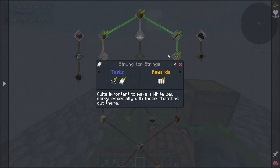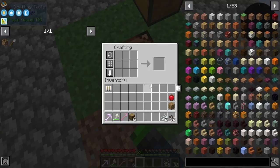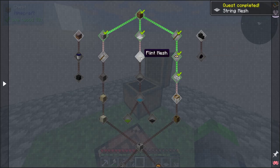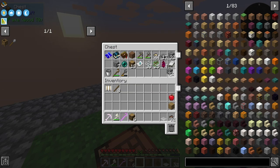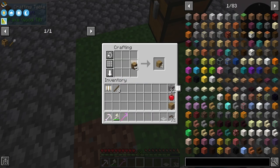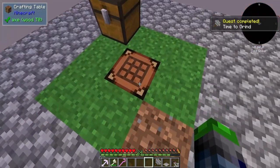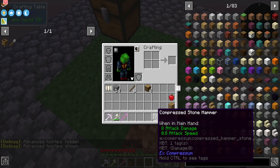We got those quests done. Now it's wanting us to make some string meshes, so we're gonna go ahead and do that — super easy, just a three by three of string gives us the mesh. We got it. It wants us to make the flint mesh — we'll work on that in a bit. We need to make the hammer here and the compressed hammer. We do need some cobblestone and some more sticks — we need a total of 18 sticks. This will give us nine hammers, which is good for uses, and we can make the compressed one. This just mines faster.